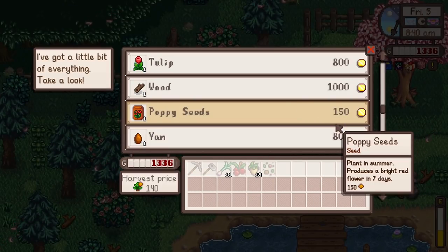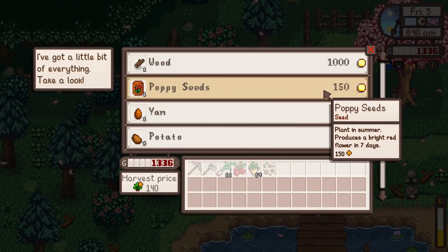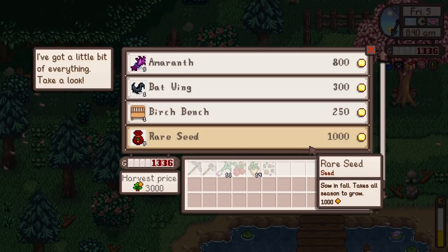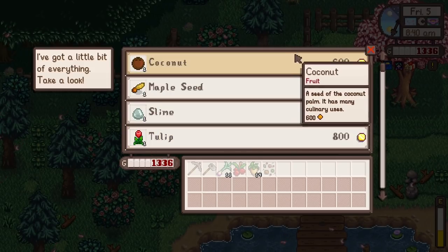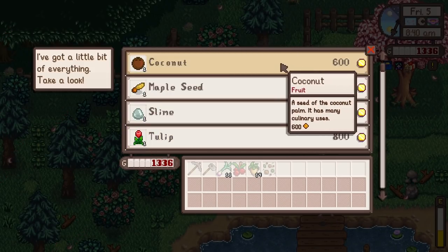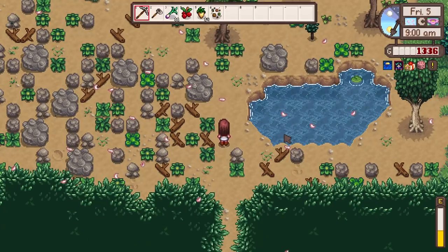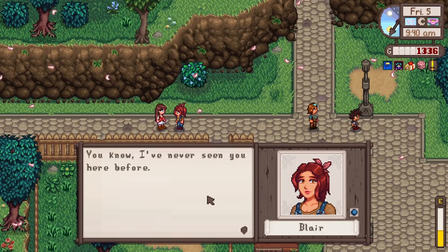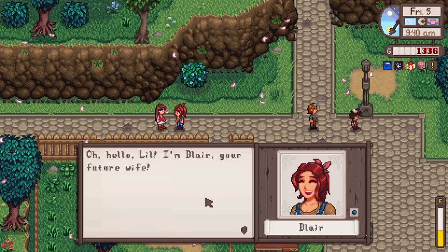Does she have anything good? She has poppy seeds, but we can't plant that until summer and we'll get it from the shop anyway. Maybe we should get a rare seed - we don't really have enough money though. A coconut could be good because it'll be a while until we get to the desert, but I think it's fine. I don't think we need any of these things. Off to Pierre's now! Oh, and we got the cutscene - perfect! 'You know, I've never seen you here before - what's your name?' 'Oh hello Lil, I'm Blair - your future wife.' What?!